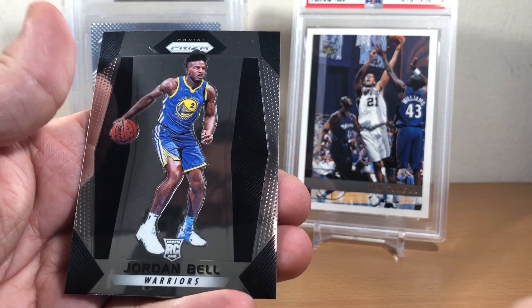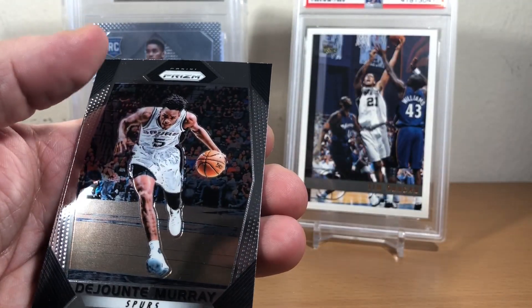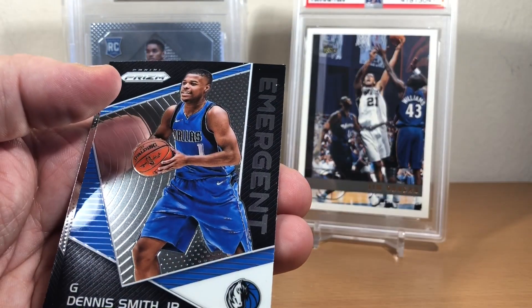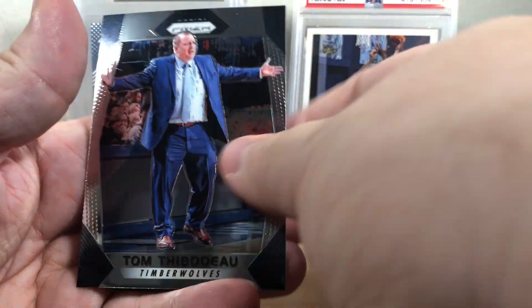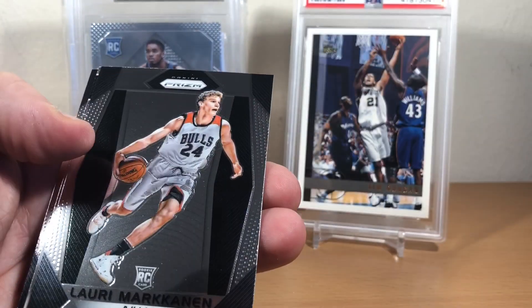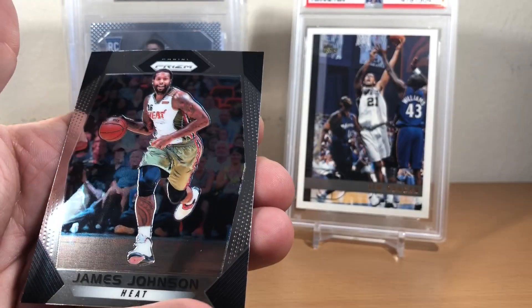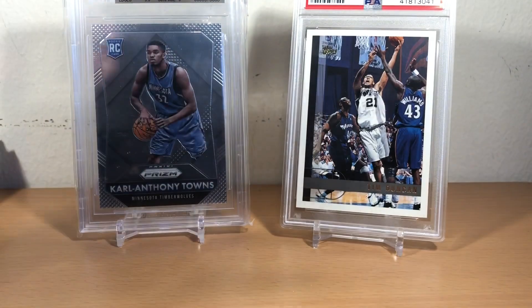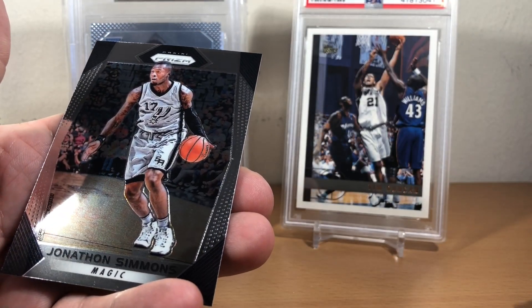And Jordan Bell. Reggie Bullock, DeJon Murray emergent, Dennis Smith Jr., and Thibs. Greg Monroe, Lauri Markkanen. Fundamentals — Kristaps — and James Johnson, Alvin Gentry, Luke Walton. Get Hyped — Isaiah Thomas and Jonathan Simmons.